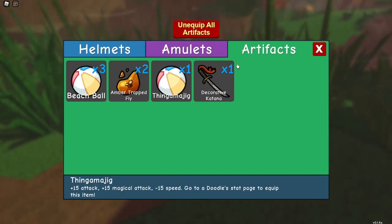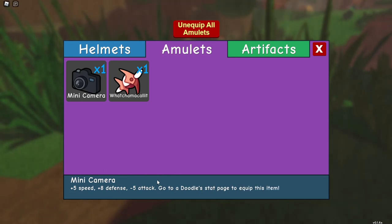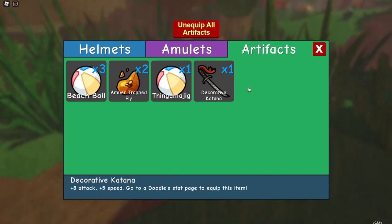I've only caught three things that have the beach ball, so I know it's not from that. There's also the Whatchamacallit, which I'm pretty sure is from the questline — I have not found this in the wild at all. There's also the Mini Camera, from a quest board or help center board in Graphite Lodge. You just help this girl take a picture and you get it. The only way to get these questline items is through the questline, so if you wanted duplicates you'd need an alt, but I don't encourage abusing alts because that ruins the economy.